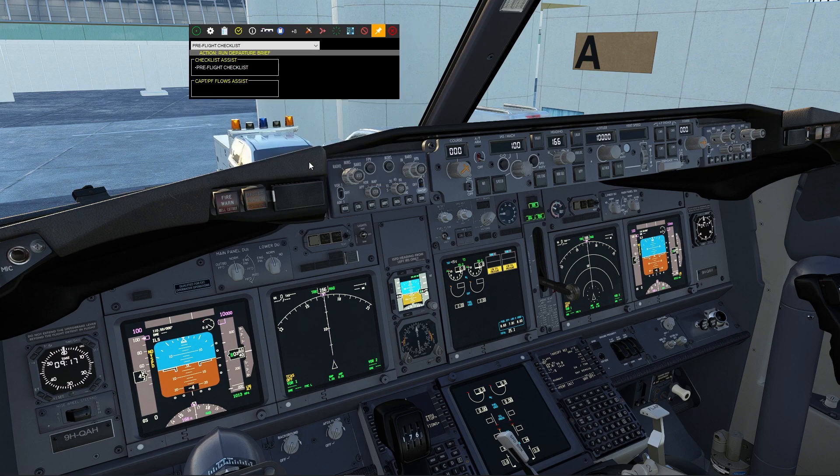Are you ready for the departure brief? Go ahead. It's going to be a standard pushback and start off the gate. Taxi route will be as assigned by ATC. It will be a left seat takeoff using rated thrust. Anti-ice will be off. Standard reject actions to V1 is briefed — from V1, or if the calls continue, I will continue the takeoff as per standard company procedures. We are under our maximum landing weight, so we are okay to make an immediate return. The departure routing will be via the ATC assigned SID, complying with all published speeds and altitude restrictions. No noise abatement procedures required. Birds are in the area, so we will see and avoid as best we can. Any questions, comments, or concerns? No questions. Departure brief complete.